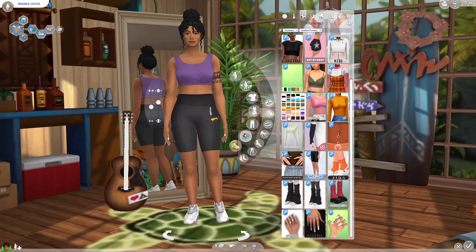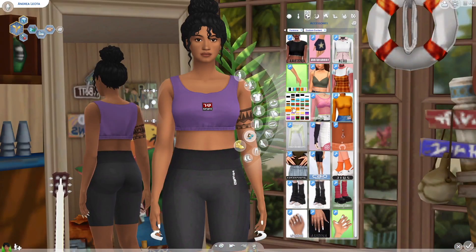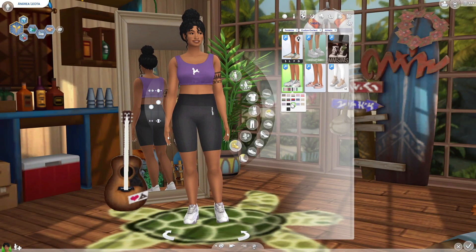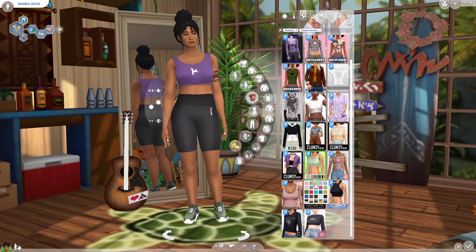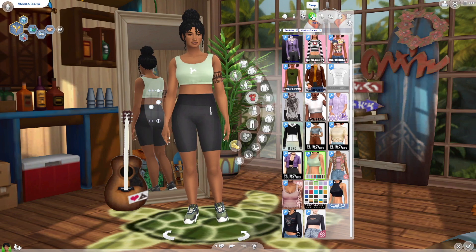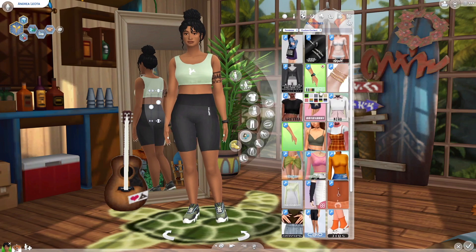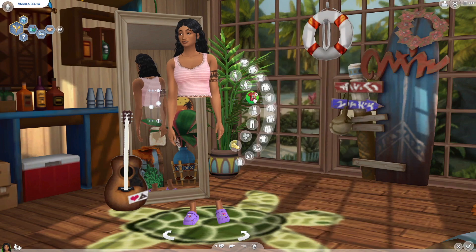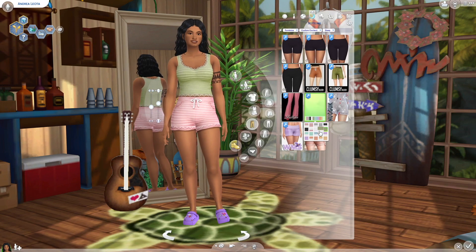I didn't match the top and bottom colors because I feel like people don't really buy matching sets, so I gave her black shorts with a colorful top. The top came with different patches and I put the llama symbol on it because it's The Sims. This is her pajama wear — the set is super cute, it's by Emmy Bouquet, inspired by something like Victoria's Secret.